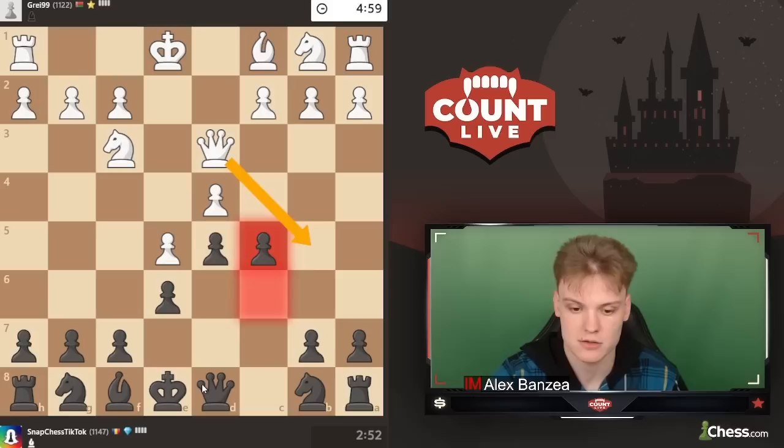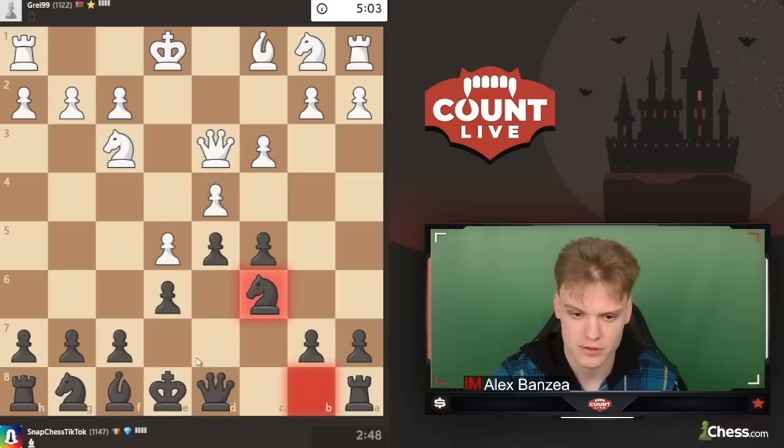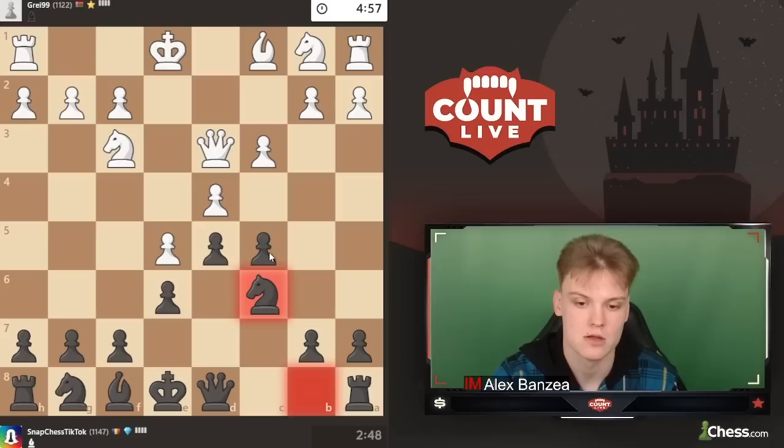And now basically we've just gotten into a French defense structure where we managed to trade off the bad bishop. We have many ideas. I could have considered developing the knight to d7 as well — the point being I could have tried to bring the other one to c6. But I think knight c6 is super standard still. I'm wondering whether it makes sense to play queen b6, hitting the pawn. I think it could be a move.